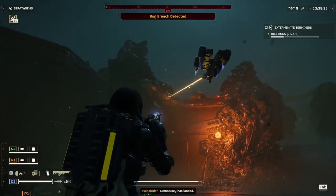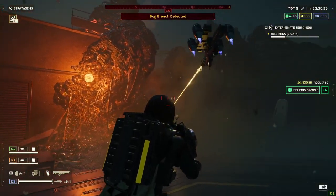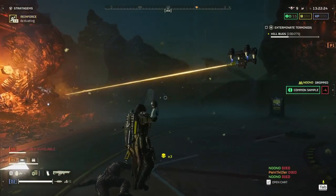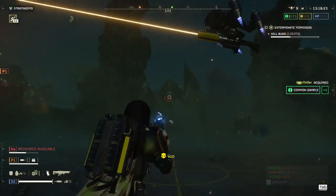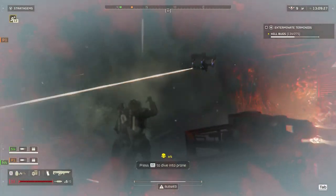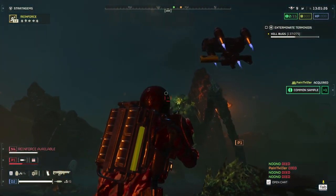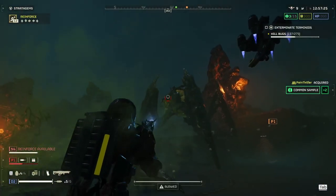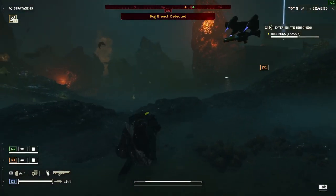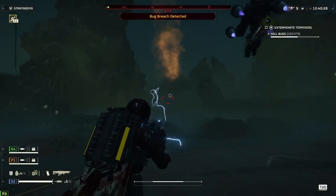Now we're going to talk about range. Range is a tough one because they both have very good range — they can both shoot really far. The Arc Thrower shoots a lot farther than most people think. But the Railgun edges out in consistency at range. With the Railgun, you can ADS and nail a weak point on a Hulk from a longer distance. The Arc Thrower — not so much. It will hit from a long distance, but unless it's a small enemy, you have the disadvantage. It will aim itself, but I've had inconsistent shots at range.